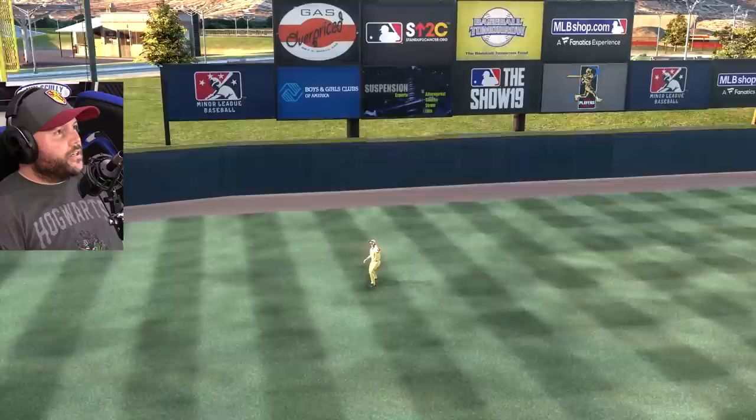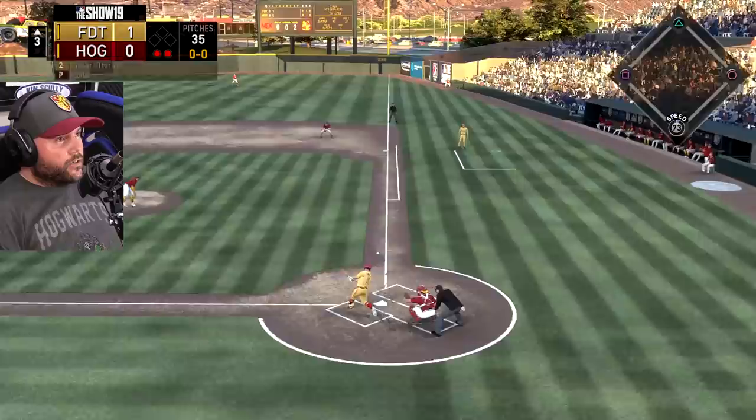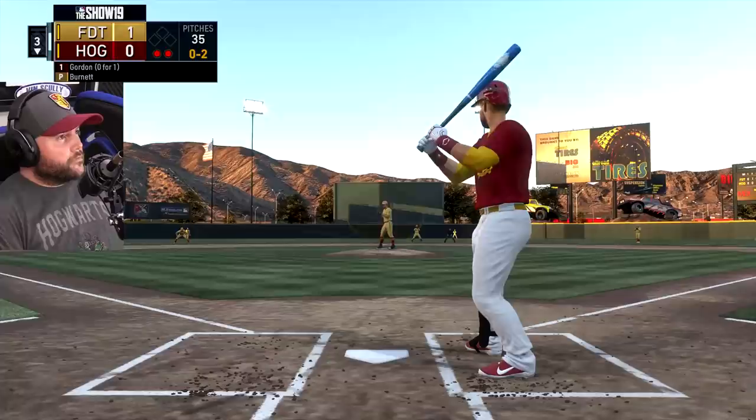High fastball to Ichiro — not a pop up, but yes. Nice catch, Tony! High fastball to Kinsler — there we go. And I can't get there — can I? Three outs. Nice.